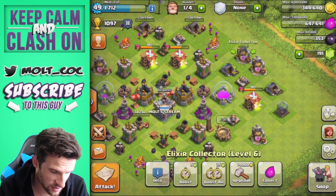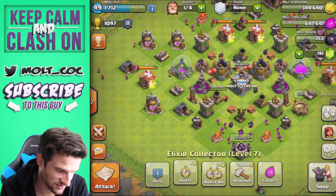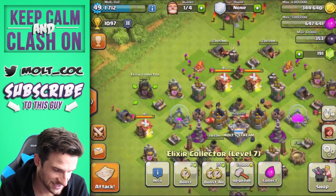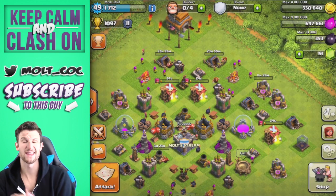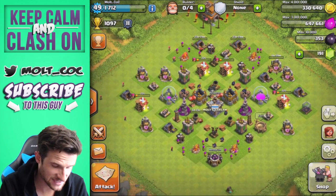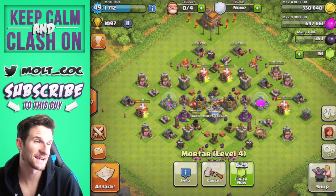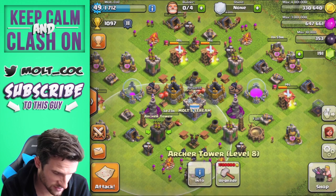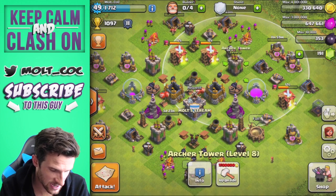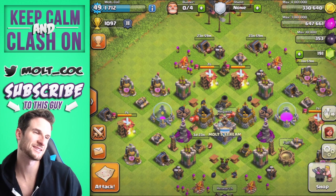We've completely ignored our elixir collectors — a six and several sevens. Let's upgrade this level six right here; that'll be done in 12 hours. Our mortar is going up to max and we're about to have max defenses on this account. All archer towers are at eight, eight, eight, and eight — all maxed out. We are moving on up toward a max Town Hall 7 without any walls.